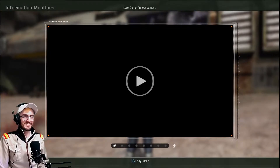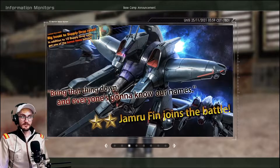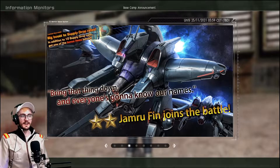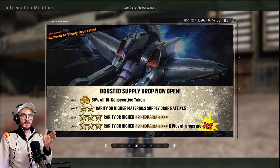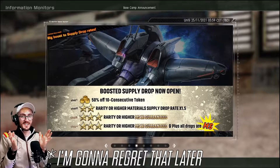I've already seen a couple of update videos today so I know what the suit is already. It's a Jamru Finn — it's a support suit, it looks kind of cool. Not one I'm interested in getting, but we'll have a roll for it anyway and we'll see. It's a half-off spin as well, so if you've got 15 tokens to spare, just go for it — who knows what you're going to get.